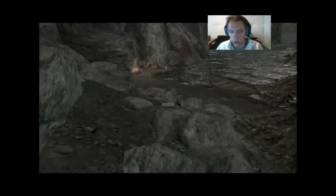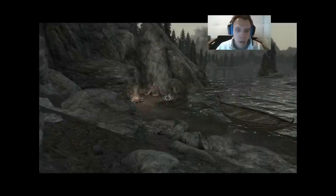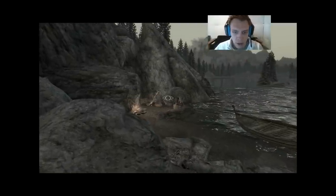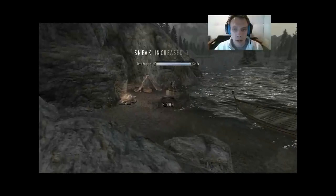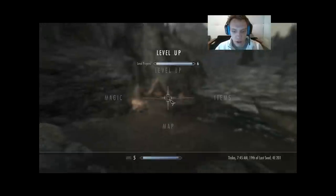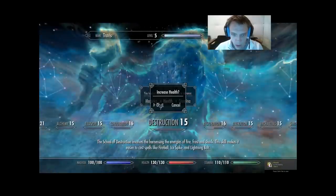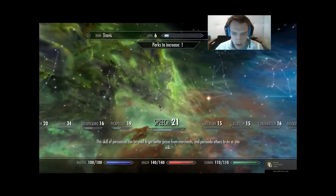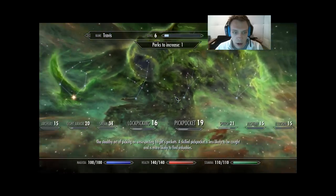We'll talk to him first. He isn't hostile, but you'll notice we don't get a bounty if we attack him. It's because he's an outlaw — he's a poacher, stealing from the Jarl. And just like that, we hit level 6. It's another health level. I still have no crafting perks available.